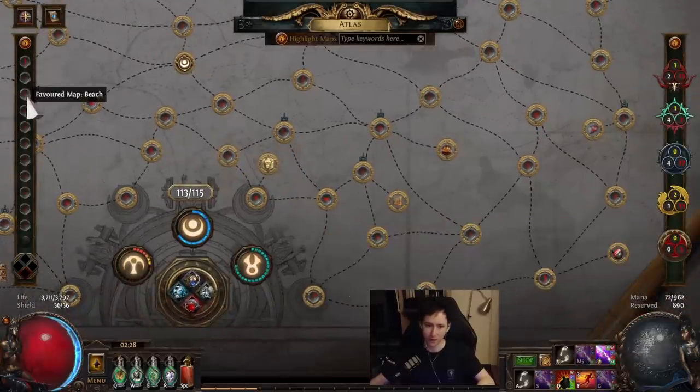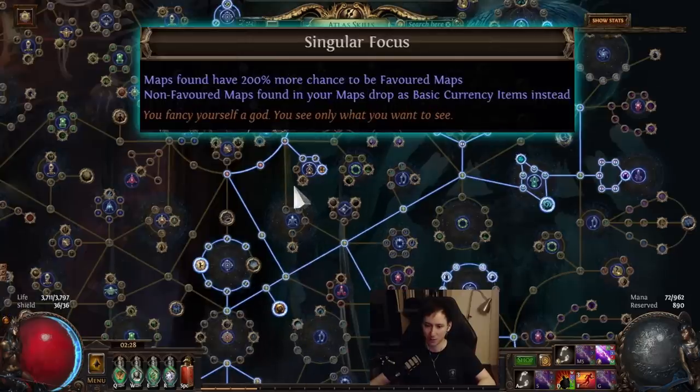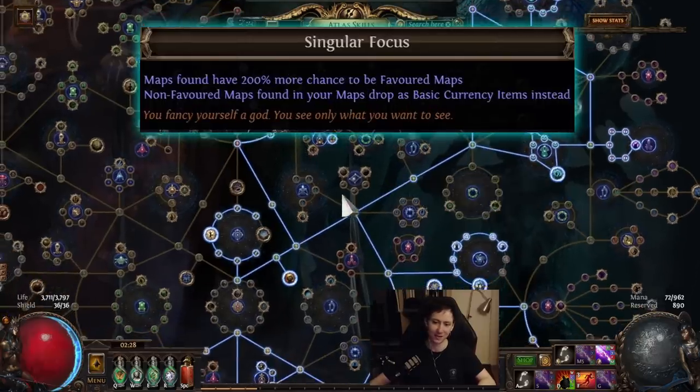For this to work really well you need to get most of your favorite slots — you want at least eight of them — so that you can actually start sustaining everything with Singular Focus. I'll talk a little bit about the atlas in a second.